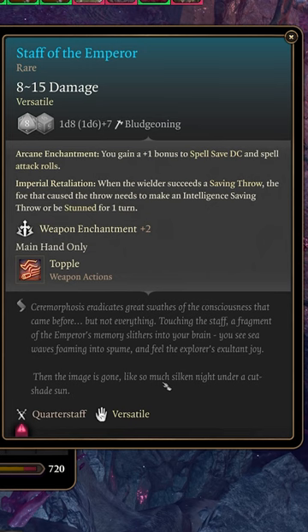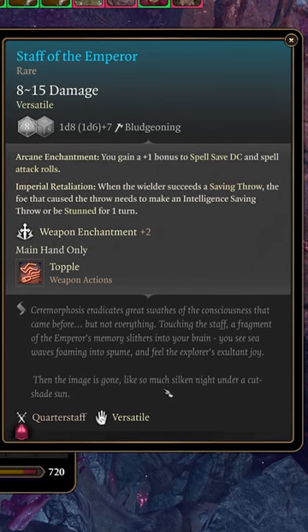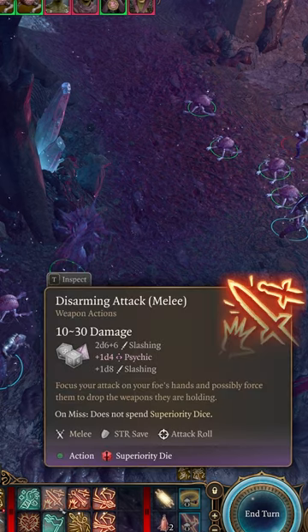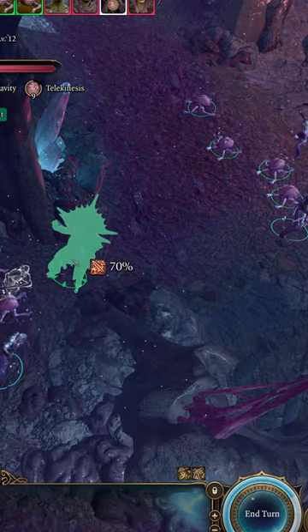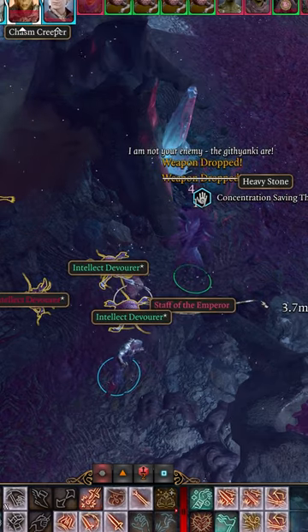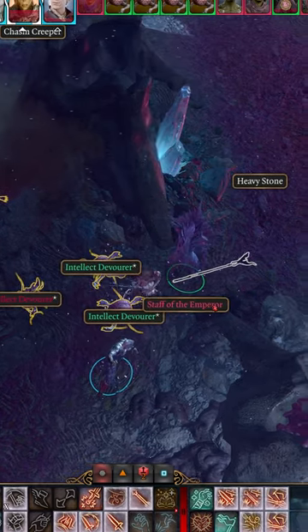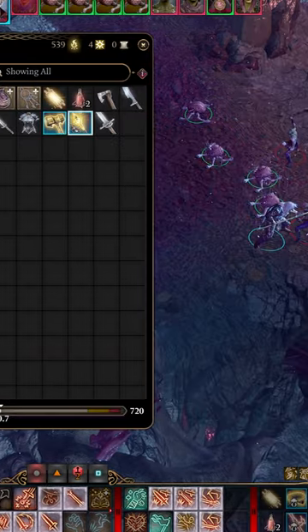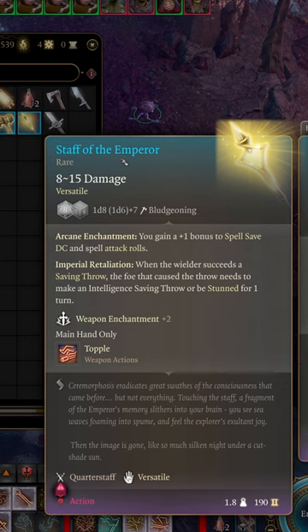This staff is super rare and probably missed by most players because in order to get it you need to disarm the Emperor. You can't use Command Drop because that can only be used on enemies, so Disarming Strike from a Fighter is a good option. The earliest opportunity to do this is when the Emperor first reveals himself to you during the fight with the Gith Honor Guard inside the artifact. Pull off the disarm successfully and this super rare, awesome staff can be yours.